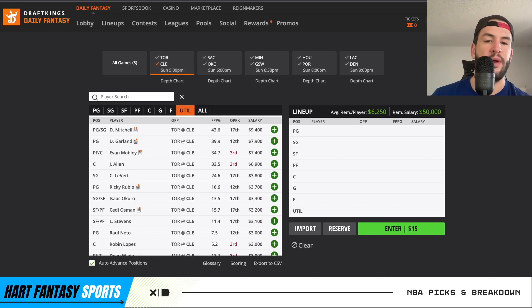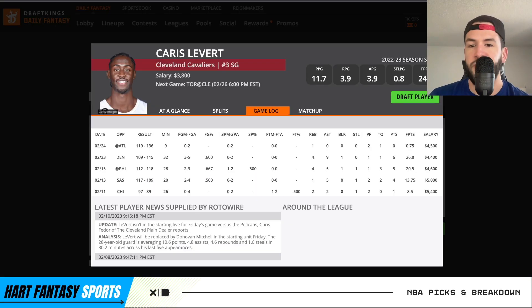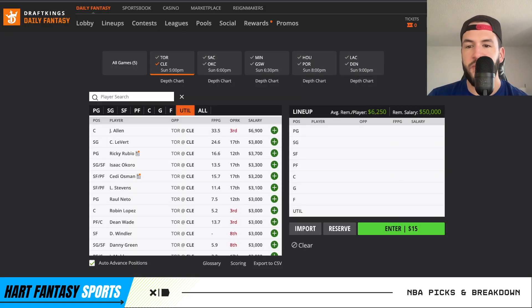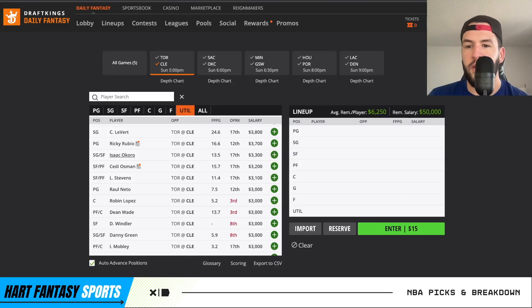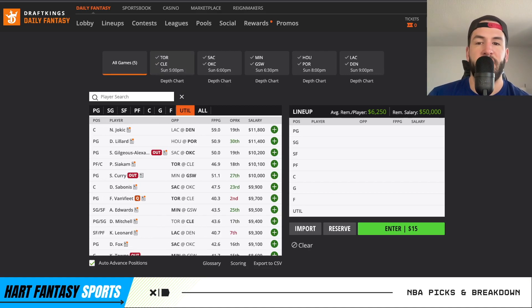Not a lot of interest in that first game overall. On the Cleveland side, Mitchell and Garland are there — I prefer Garland because of the price tag difference. Mobley's fine. Allen's fine. They're all priced about right, nothing really stands out. Karis LeVert is a little bit interesting — minutes were down last game, but he should see mid-20s, maybe into the 30s, so he makes for a solid GPP play with some risk. Rubio should see anywhere from 15 to 20-ish minutes — decent dart throw play on this slate. Seti is also kind of a dart throw play. Not a lot of interest in that first game.